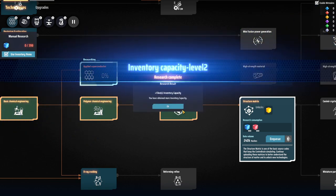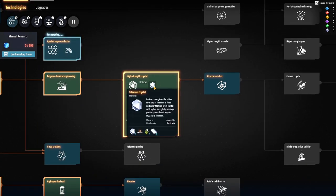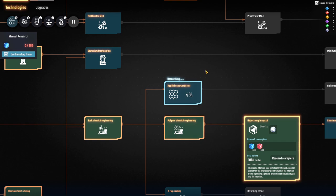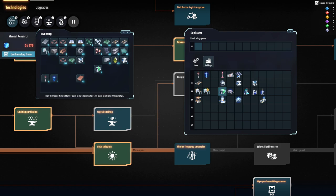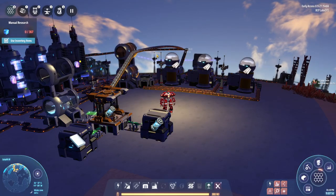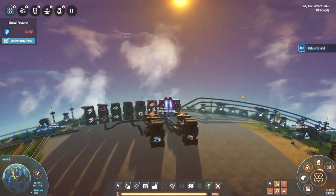We need a lot of titanium for these. Those crystals — where were those made? They're made in the chemical factory. They need plastic, refined oil, and water. At least that's going to take care of the plastic and refined oil I'm producing, so that'll come in handy. I think with that we'll call it here — thank you all so much for watching. I hope you enjoyed; if you did, don't forget to leave a like, and I'll see you in the next one!